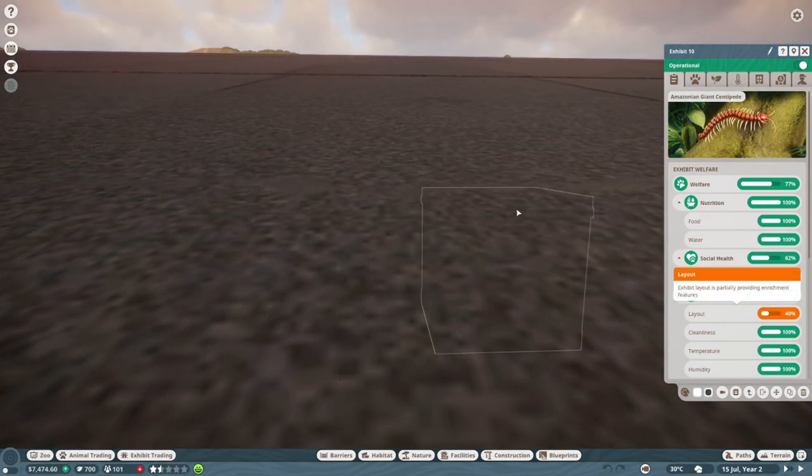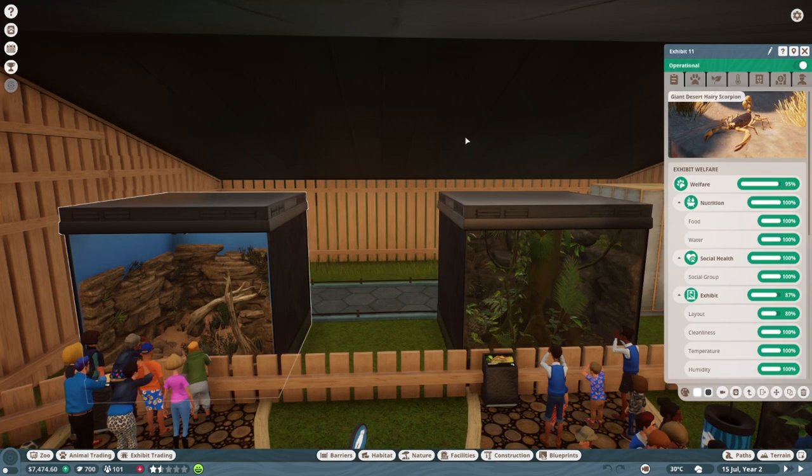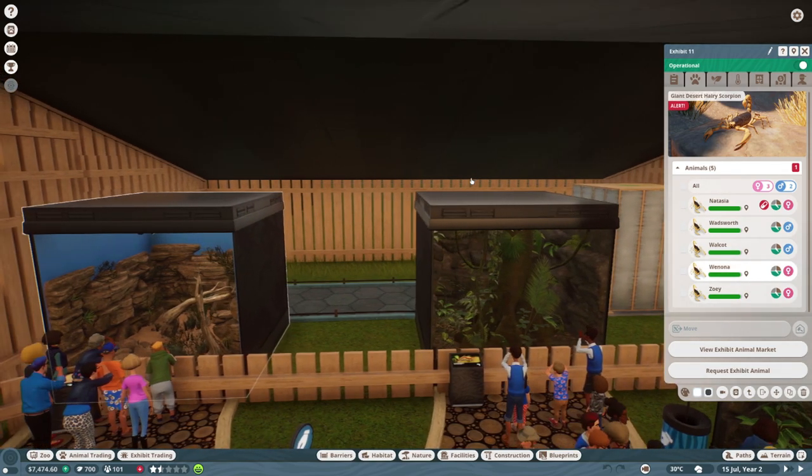That will allow us to improve our layout and allow us to put the rock in that exhibit. The next thing we have to do while we're paused is figure out which animals are going to stay and which ones are going to go. This is a way to make money in the zoo — we have had babies. We cannot release them into the wild because they're too young, but we can sell them back into the marketplace with a quick trade.